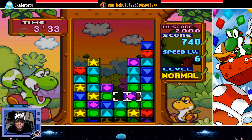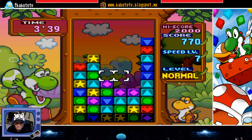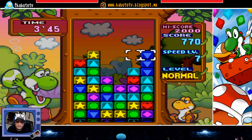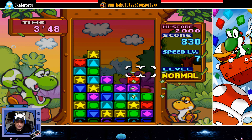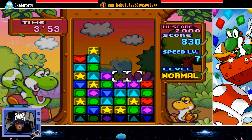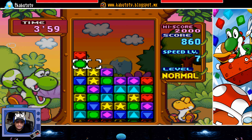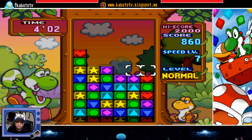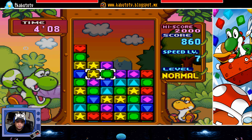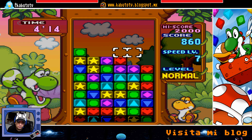Ya saben que este juego lo pueden encontrar en mi blog. Aquí en la descripción les voy a dejar el link para que lo descarguen en una versión totalmente portable. Por cierto, acabo de hacer un tutorial de cómo crear juegos portables, también ahí se los voy a dejar al final del video. Cómo crear juegos portables de Nintendo y de Super Nintendo de una manera muy fácil y rápida, para aquellos títulos que quieres tenerlos de manera portable y no tener todo el emulador con todos los roms. Pues es una buena opción, y yo estaré subiendo muchos juegos portables para que ustedes los descarguen. Yoshi Tetris Attack pues es uno de ellos.